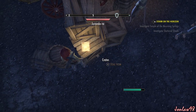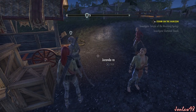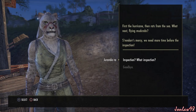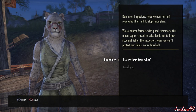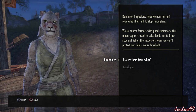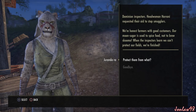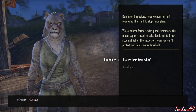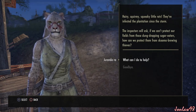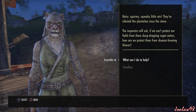All this wasted effort — blasted creatures get into everything. First the hurricane, then rats from the sea — what next, flying mud crabs? We need more time before the inspection. Dominion inspectors — Headwoman Harani requested their aid to stop smugglers. We're honest farmers with good customers; our moon sugar is used to spice food, not to brew skooma. When the inspectors learn we can't protect our fields we're finished.